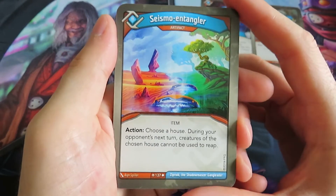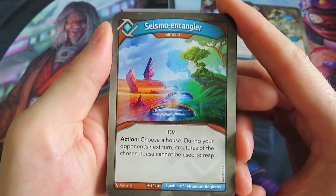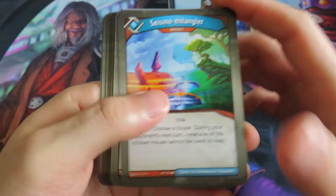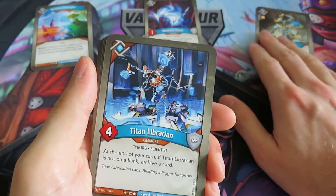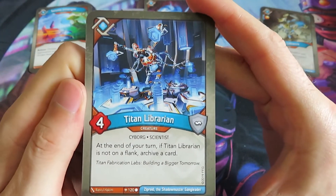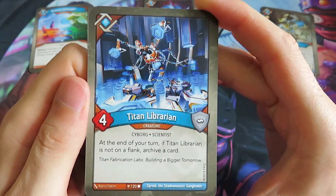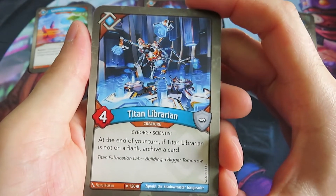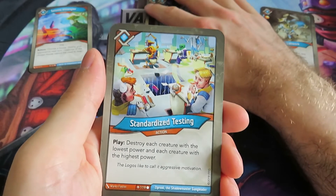We've got a Seismo Entangler artifact with an action: choose a house; during your opponent's next turn, creatures of the chosen house cannot be used to reap. That can be interesting. Then we have a Titan Librarian - this seems to be the bread and butter for Logos. At the end of your turn, if Titan Librarian is not on a flank, archive a card. You see again the Location Awareness mechanic in Age of Ascension. Standardized Testing: play, destroy each creature with the lowest power and each creature with the highest power. Could be very powerful.